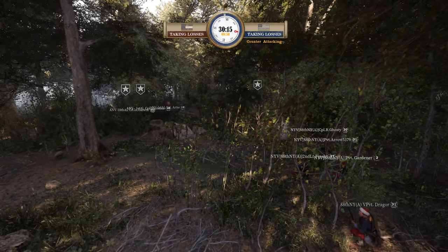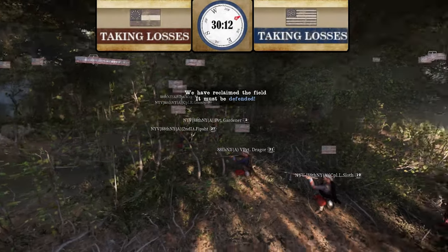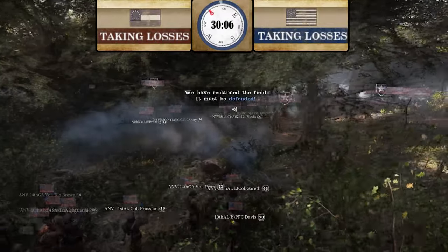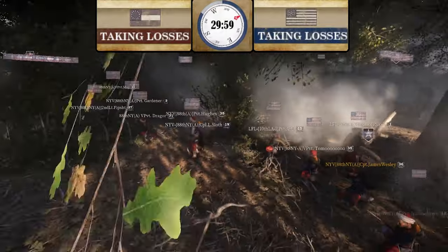Point is still going in favor of Union — Union has recapped. 80th New York needs to get out of there — they're crouching in the woods heavily outnumbered. They just need to charge and they can get more tickets. More reinforcements going in — they're all crouching.